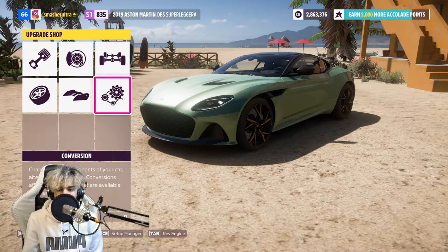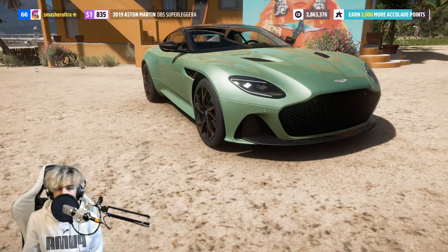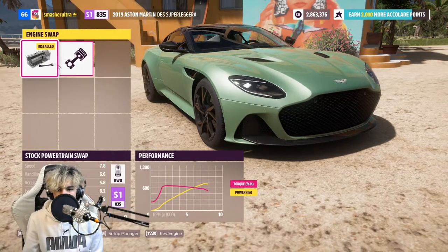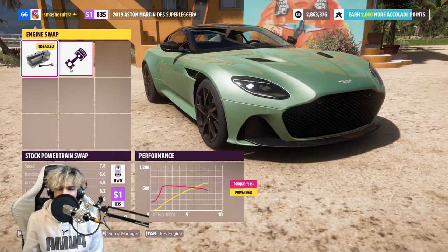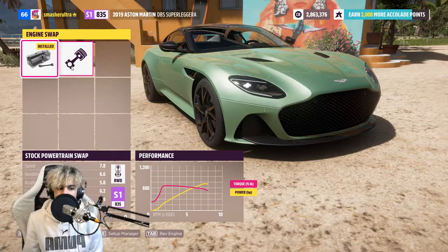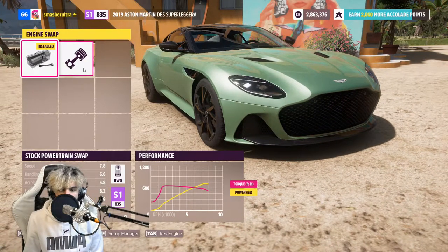This is for road racing by the way. Starting off we're going to start with conversion. For this you have engine swaps. These are often not necessary unless you want to get a higher PI class. Normally the stock engine can get you the best competitive performance. Only really pick another engine if you're trying to push it into a higher PI class, or there's just an engine you prefer the performance of.